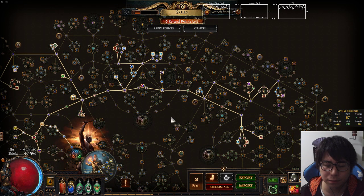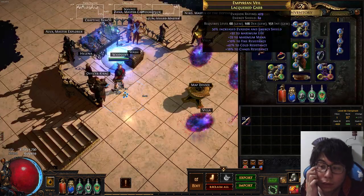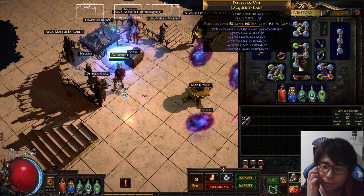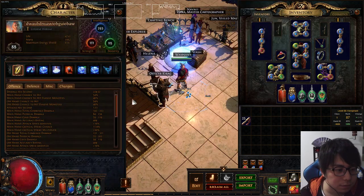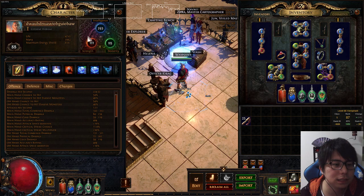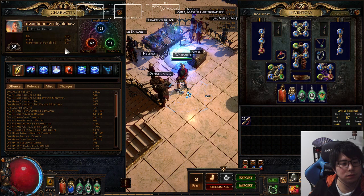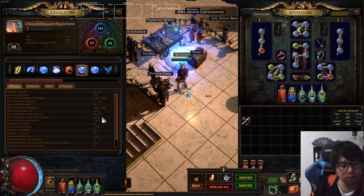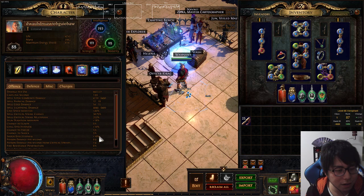My gear was also changed to a five-link armor. Current stats are 4,700 life and 3,900 mana. My Stone Brand DPS — damage per use — is 9,400.